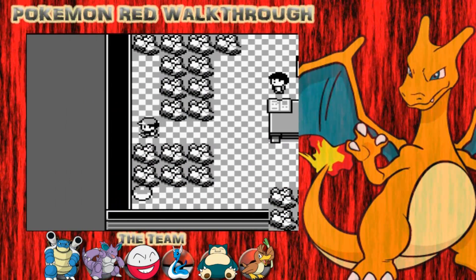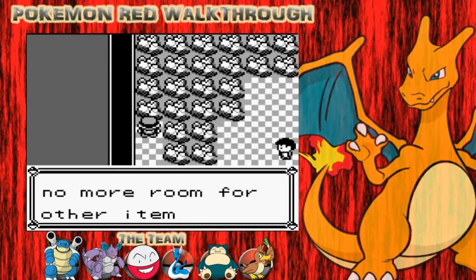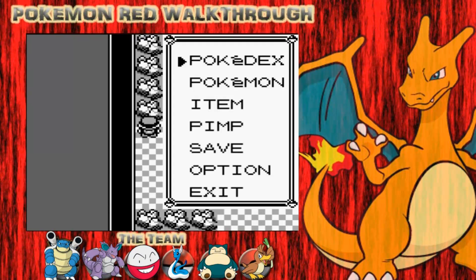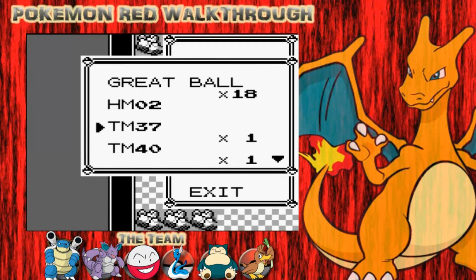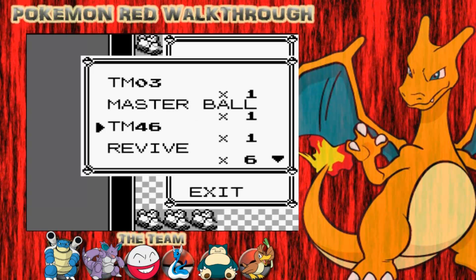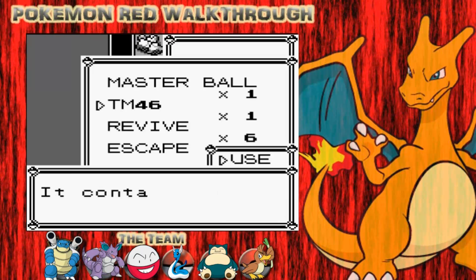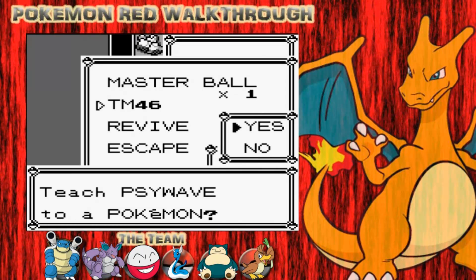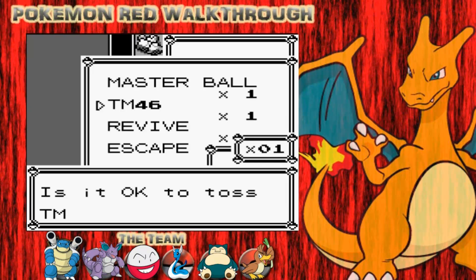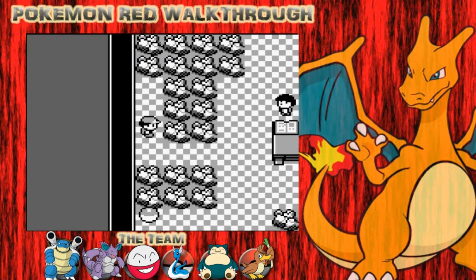In here, there are a couple of items. If you walk here, you get a Max Revive - it's an invisible item. But I've got no room for all these items because I haven't dumped any off. I need to get rid of some of these. I don't need Psywave - that's a completely useless TM. I'll toss that. I'll pick up the Max Revive.